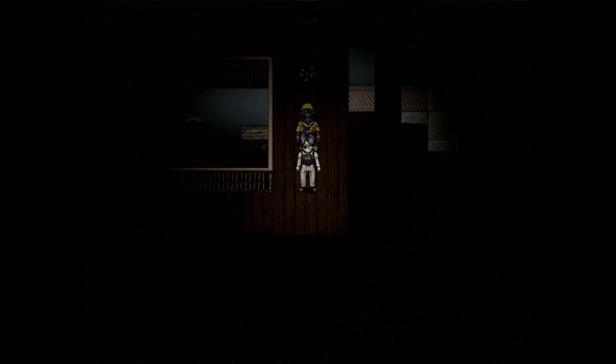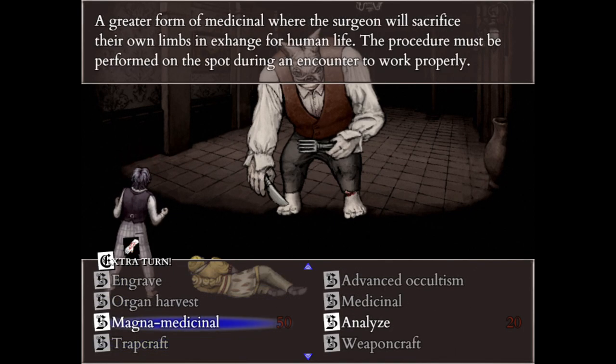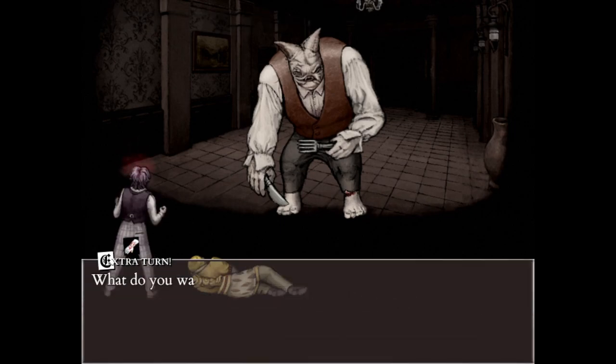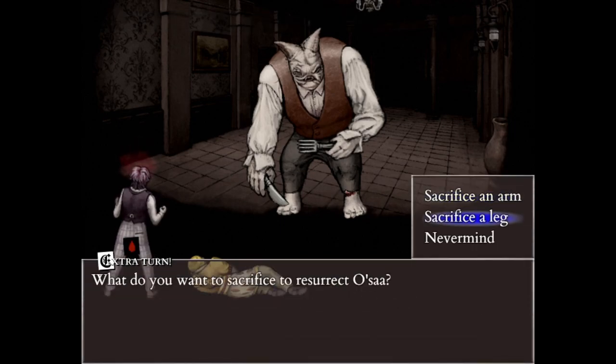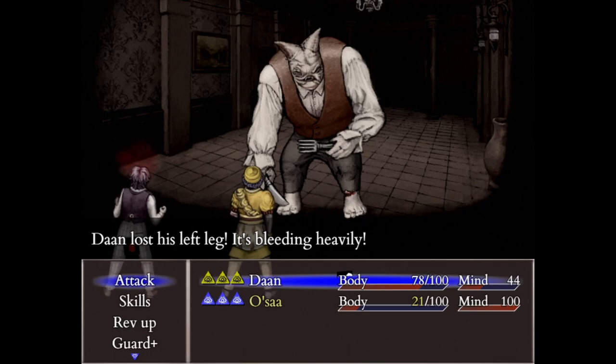There is a skill called Magna Medicinal that only Dan can learn throughout his playthrough. This ability unlocks as you level him through the story, or if you get his soul. Magna Medicinal allows you to revive a party member, but you have to sacrifice an arm or a leg to bring them back. This can only be done in battle, and you will lose a limb after you use this ability.